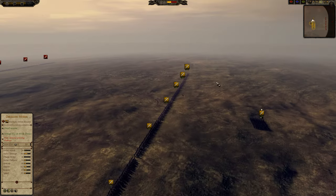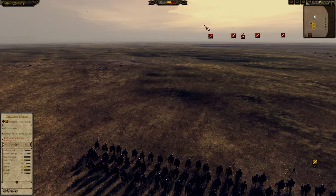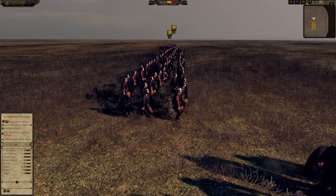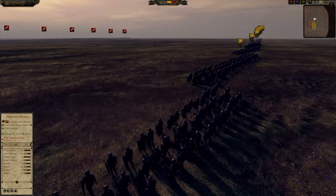In this battle we will be seeing how the Clubman, the Langobard Clubman, do against the Hirdmader of the Nordics. Now the reason why I have upgraded these to Silver Chevrons is because this unit only costs 350, which makes it very cheap.